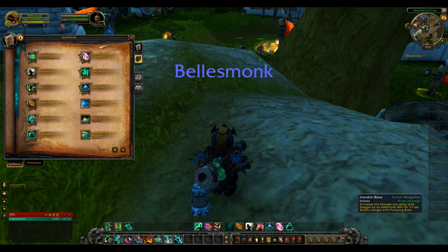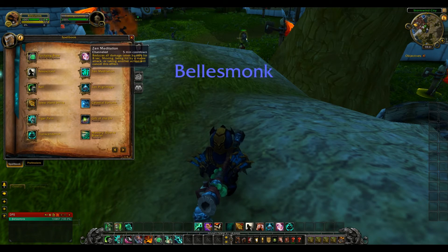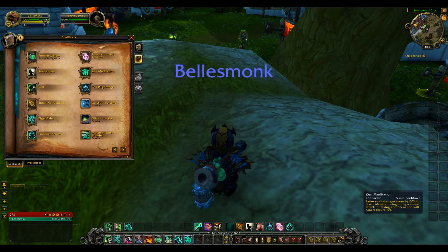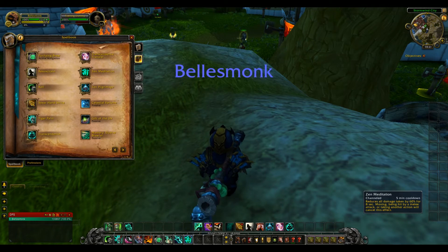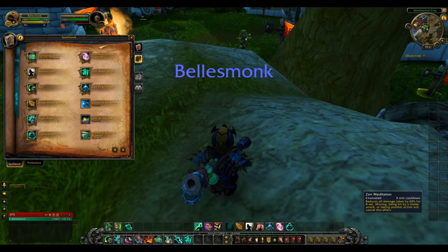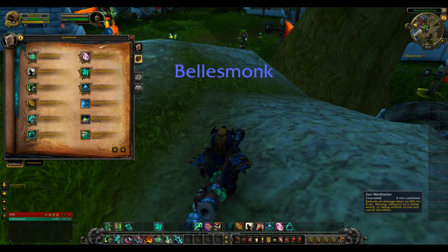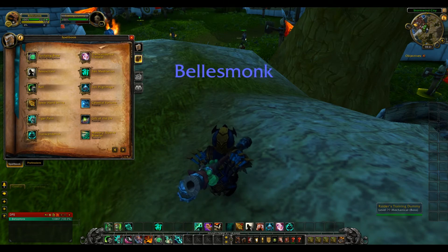You need to be aware that Iron Skin Brew and Purifying Brew share charges, so using one takes away from the other. I also have Zen Meditation here — it's a five-minute cooldown, channeled, reduces all damage taken by 60% for eight seconds, but moving, being hit by a melee attack, or taking another action cancels the effect. I'm not sure what you'd use this for while actually tanking, so brewmasters, let me know in the comments.